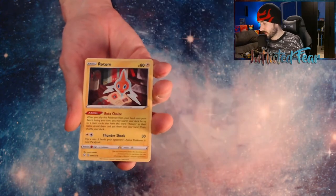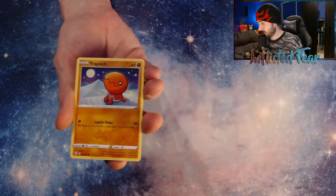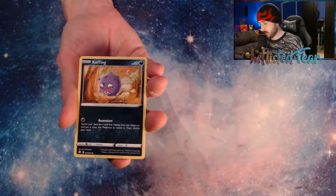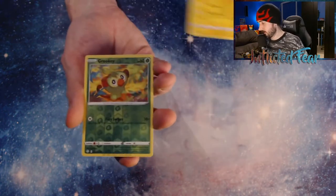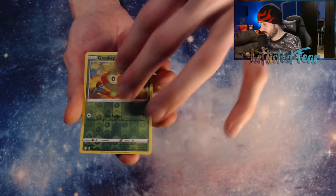Energy, Cramorant, Rotom, Rusted Sword, Rookie, and a Trapinch. Yanma, Koffing, and a Morpiko. And a Grookie Reverse. We'll reverse the Polo. And a Zerud.